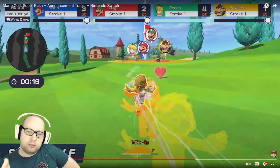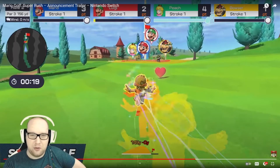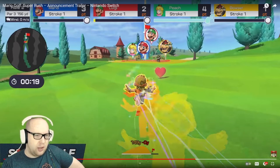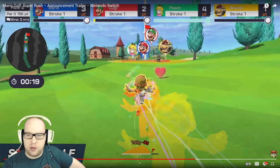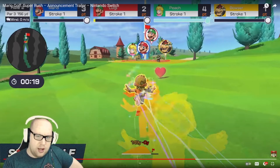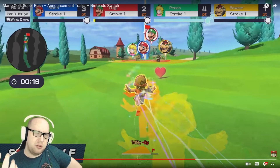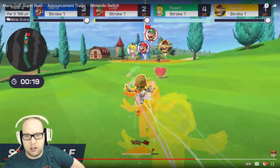We also have another heart on the field, which I think is more of a stamina thing. There are also coins on the green, and I have no idea how those will work. In the past when Nintendo includes coins in side games — not main games — they don't really do much. In Mario Kart you gather them to unlock carts and items, so maybe you can use them to unlock new stuff here. It's something they didn't explain, so we'll have to wait and see.